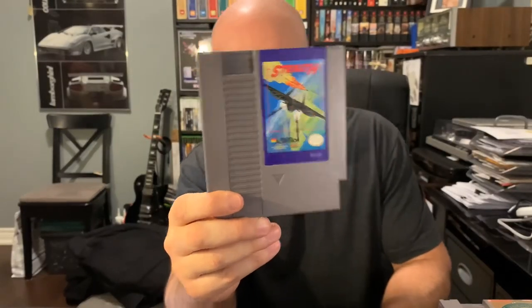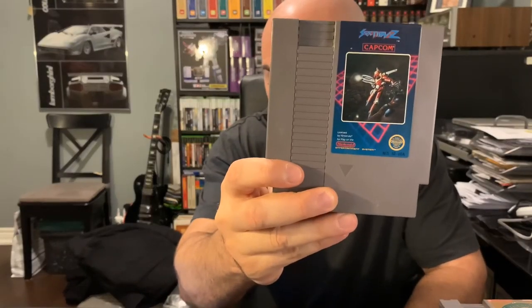Next is a game I'm not too familiar with — Stealth ATF. You're basically flying a stealth bomber on missions; not much else to say about that one. After that is Capcom's Section Z. You're a space ranger moving through an enemy space station consisting of 26 alphabetical levels — thus the name Section Z, because you go from Section A to Section Z. It's neat because it has a space style where you hover and fly instead of just running.